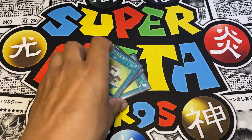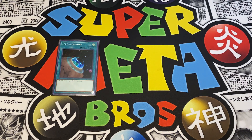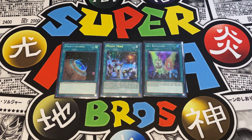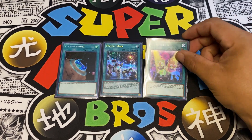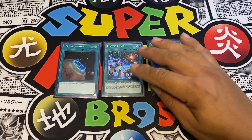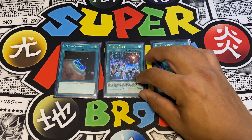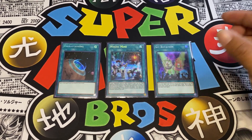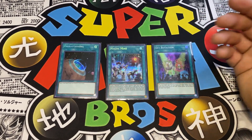Next I play one Terraforming to search out Toon Kingdom or Mystic Mine, and one Set Rotation. Set Rotation lets you set one field spell on your side and one on your opponent's side, and as long as one remains set you cannot activate a new field spell. Sometimes you go into Mystic Mine to lock down your opponent, giving them a Toon Kingdom. Most of the time when you activate Mystic Mine, meta decks have to go into the side deck to get over it, so if you go into it during the first duel you usually win.